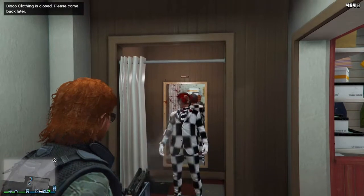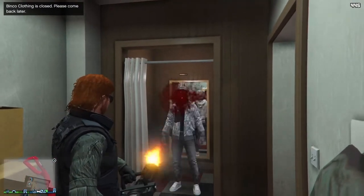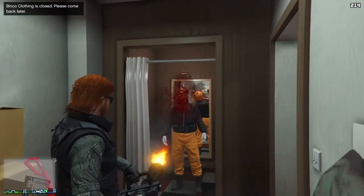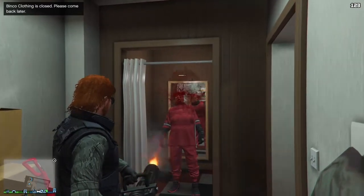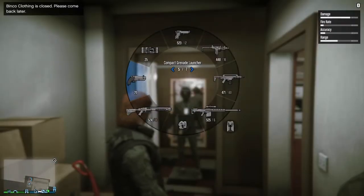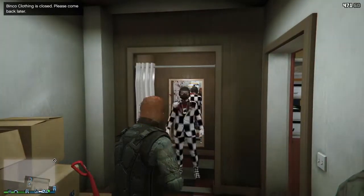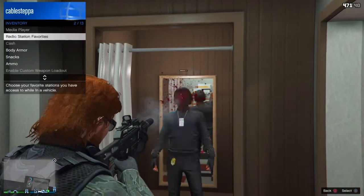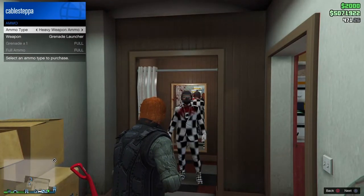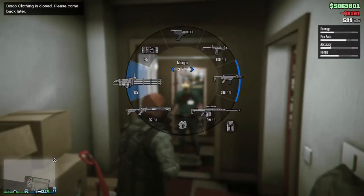When you shoot your friend, he should basically be in god mode. Just shoot him over and over and you guys will get your shooting stat up. If you want to use this to get your strength up, you can just punch him over and over and he will not die. He just needs to keep scrolling through his outfits. It's very easy to do and it's the fastest method to get your shooting all the way up. You can also punch him over and over to get your strength up.